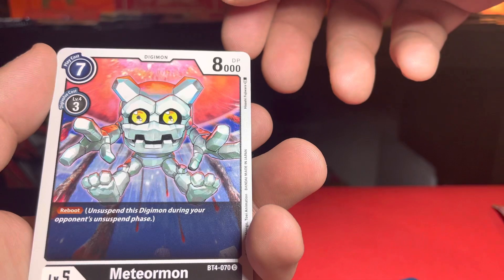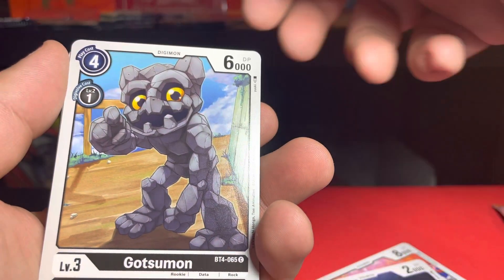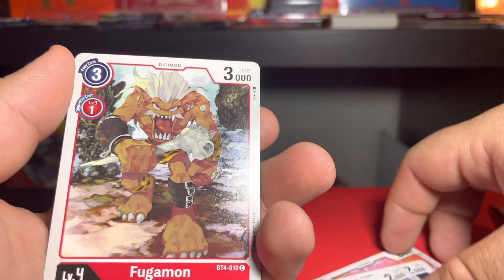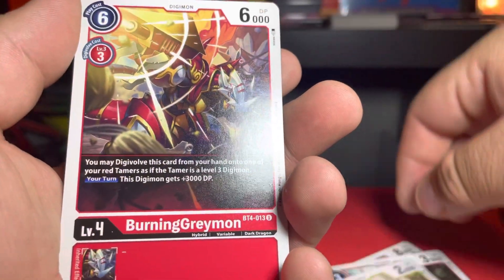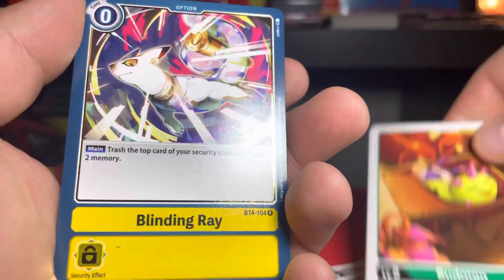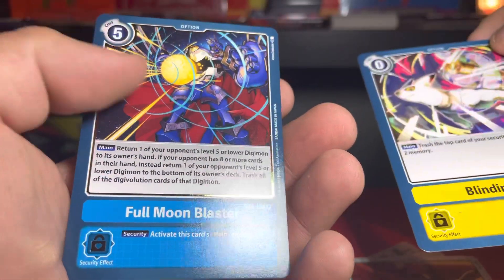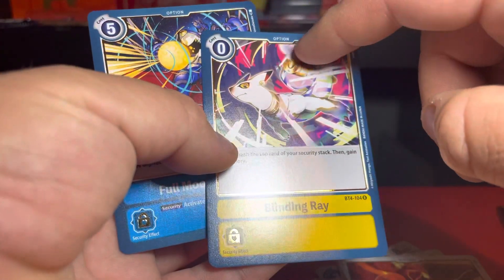We got a Cyclonic Kick, Meteormon, Labramon, Kotsumon, Estrabiomon, Fugamon, Kudemon, Burning Greymon, Lallamon, Boothmon, Blinding Ray, and Fumon Blaster with the gold reach — see the gold right here and then the gold right here. That looks really nice.